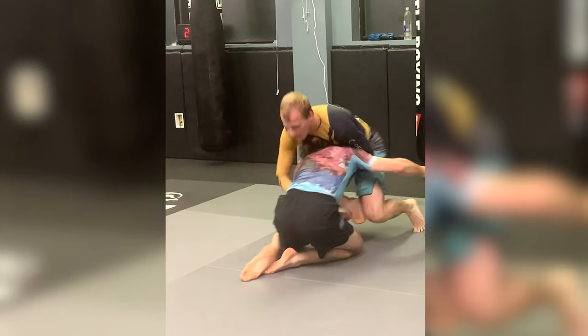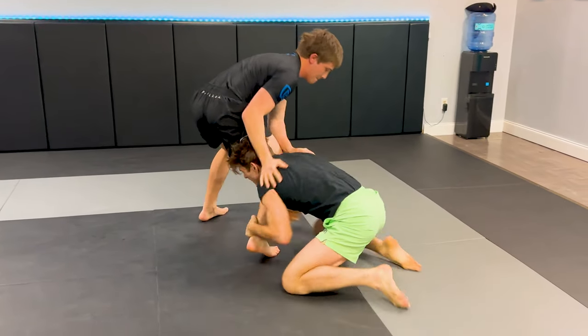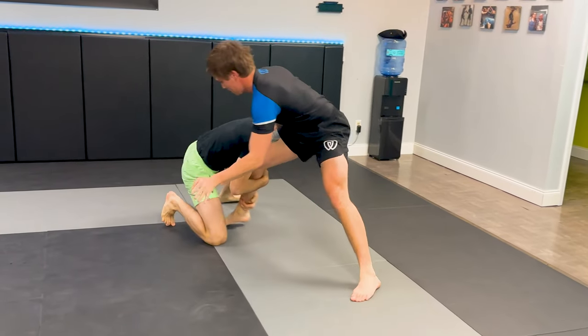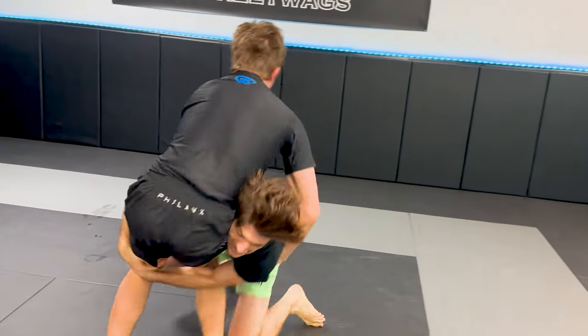This is what I was attempting to do at the beginning of the sequence. Low single, moves his knee inside. I sit through for the knee blender, but he circles that leg away, so I cut across in front for a double. He blocks my inside arm. I then run the pipe to off-balance him so I can cut across for my double. We lock hands here in the middle.